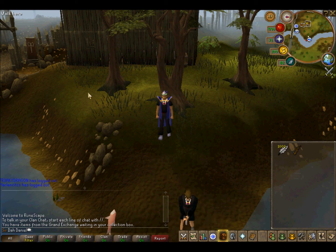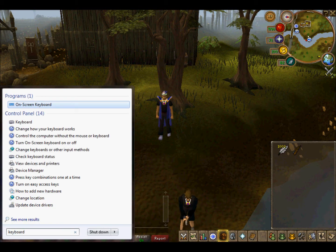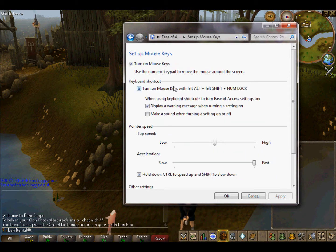So how to get mouse keys: go to Start and type in 'keyboard.' Click 'Change how your keyboard works,' and once you're there, go to 'Set up Mouse Keys.'